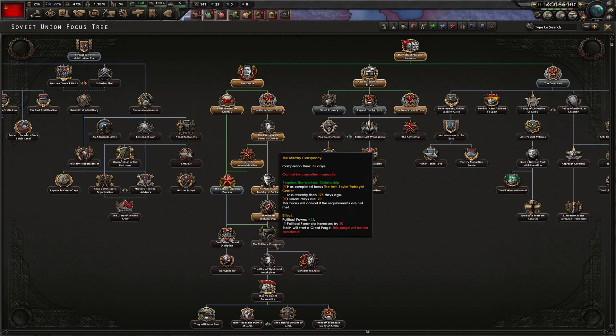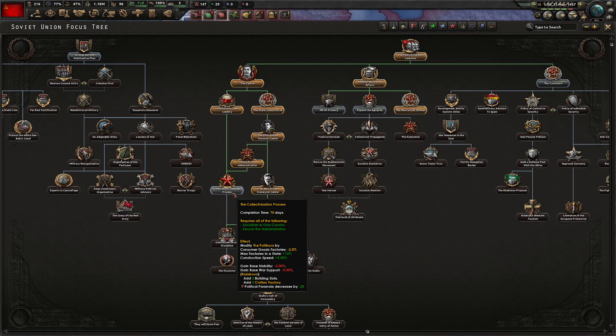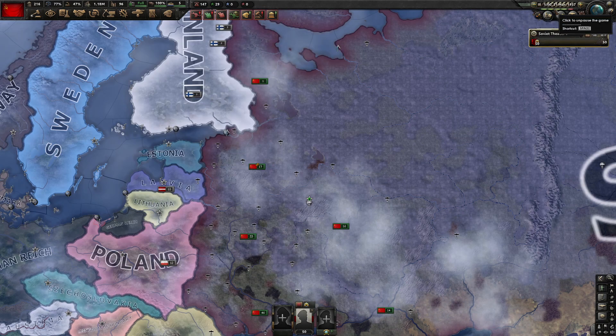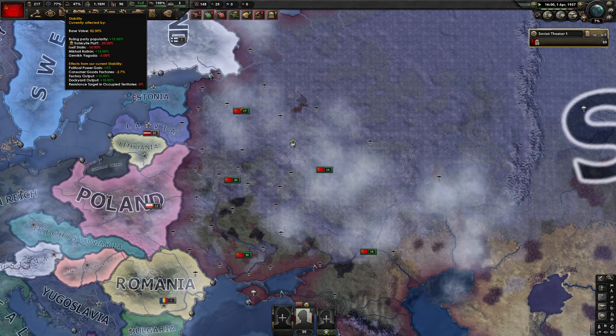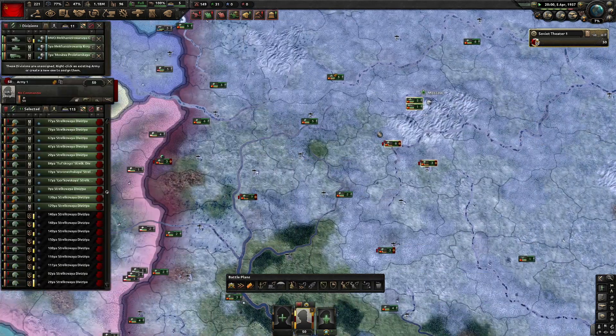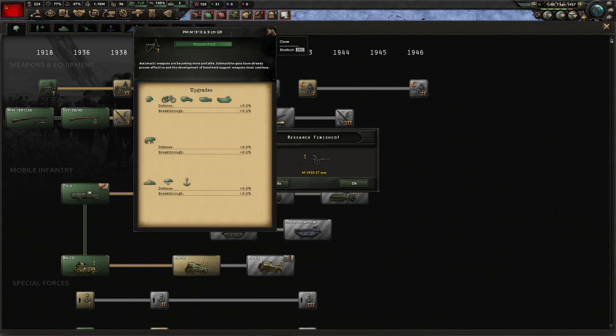I notice I'm not bothering with the Spanish Civil War. We could help out — turn the Republicans into communists, give ourselves another front — but it's not really necessary. That's a neat thing to do in the future but we won't do it now. So now we need to wait another 170 days before going further down the tree. This next focus will lower our paranoia and give us some free factories, so let's just do it.